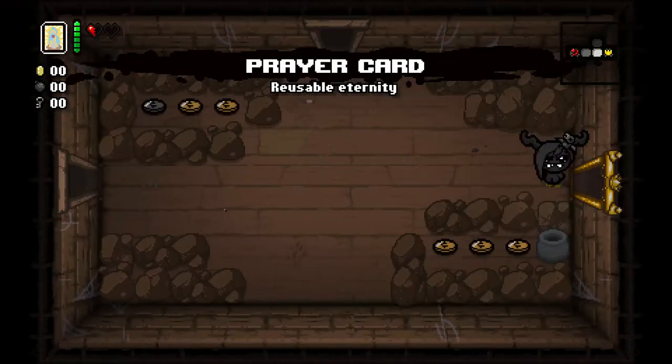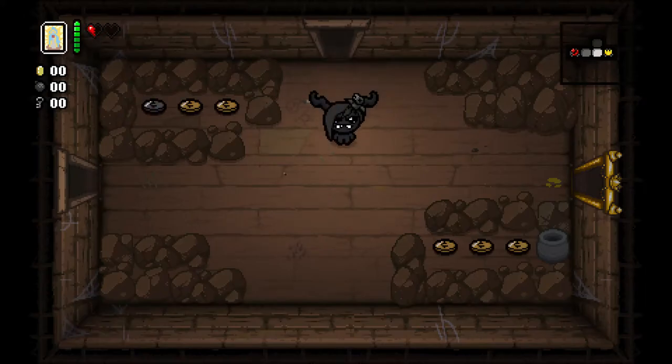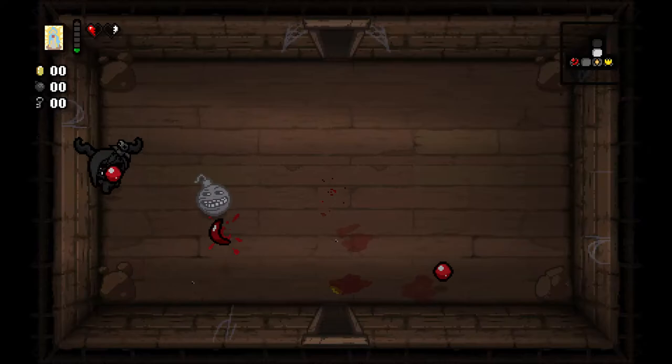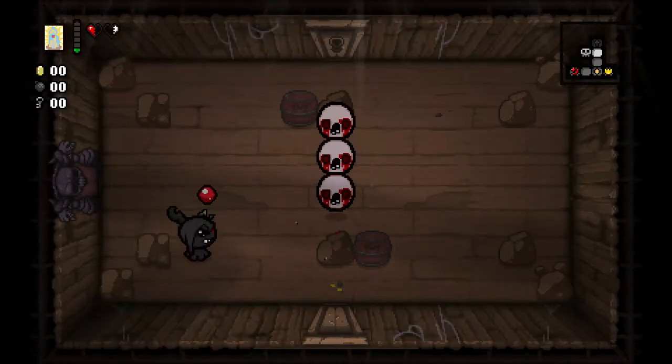Prayer card — reusable eternity. I'm gonna use that now, so that's going to give me a health up. Well, it gives me an eternal heart that will give me a health up if I make it to the next floor with it without taking damage, which hopefully we will do.